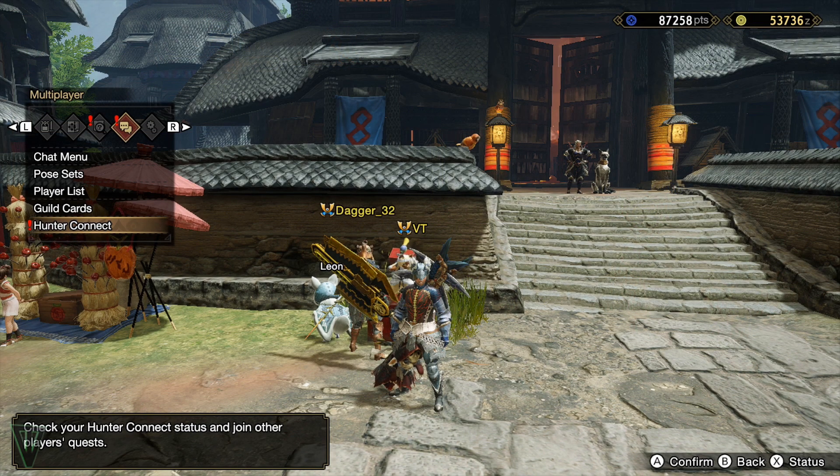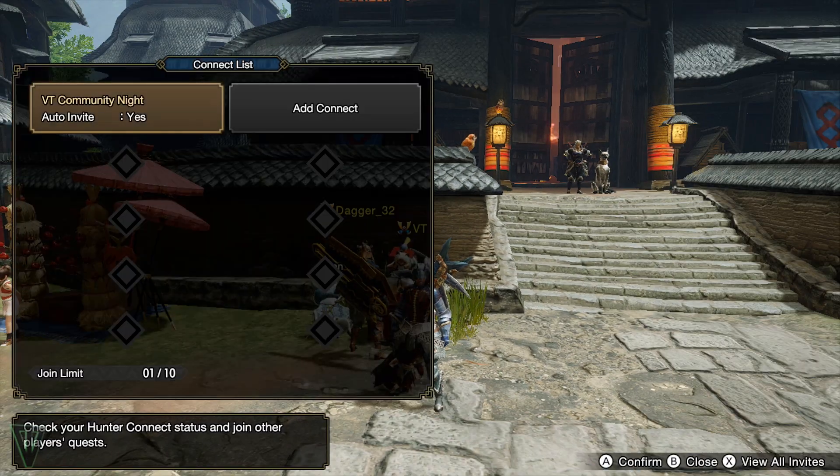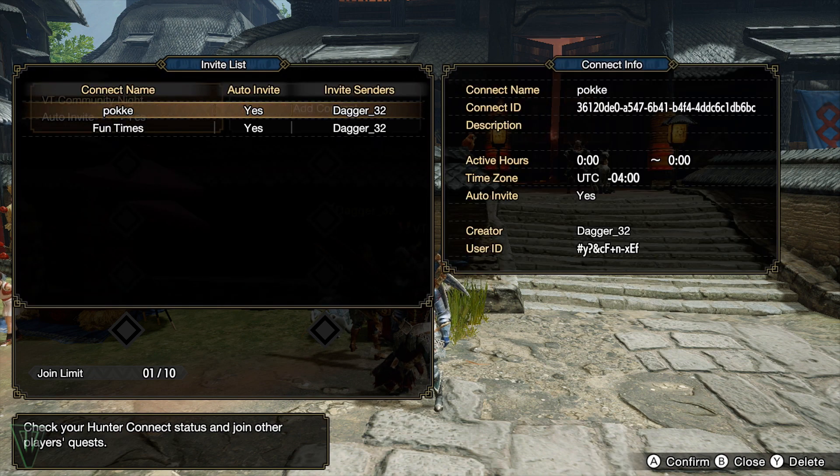There is no immediate notification for a Connect invite, other than an exclamation point in the menu. Once you have this invite, go to the Hunter Connect screen, press X, and select what you'd like to join from the list.